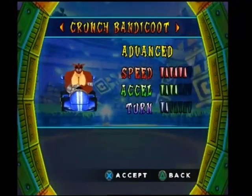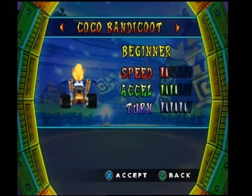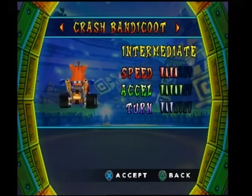In a CNK challenge, the letters C, N, and K are hidden on the track. You must collect all the letters and come in first place to win a CNK colored token.